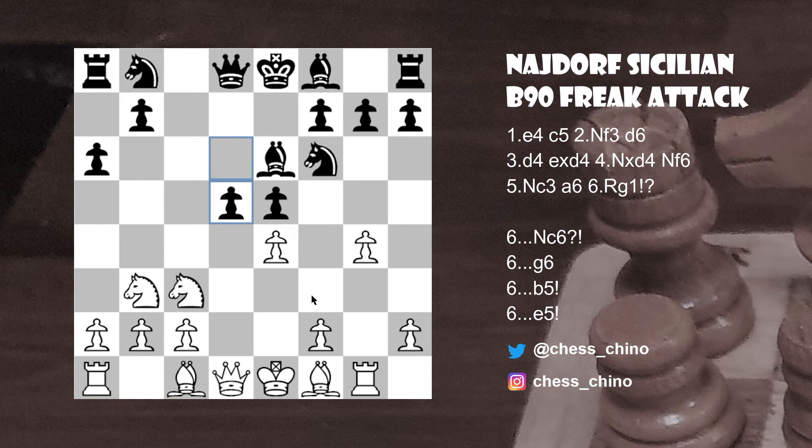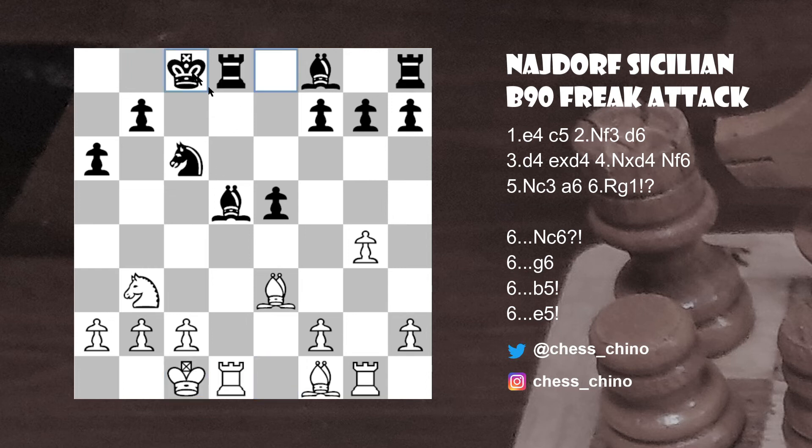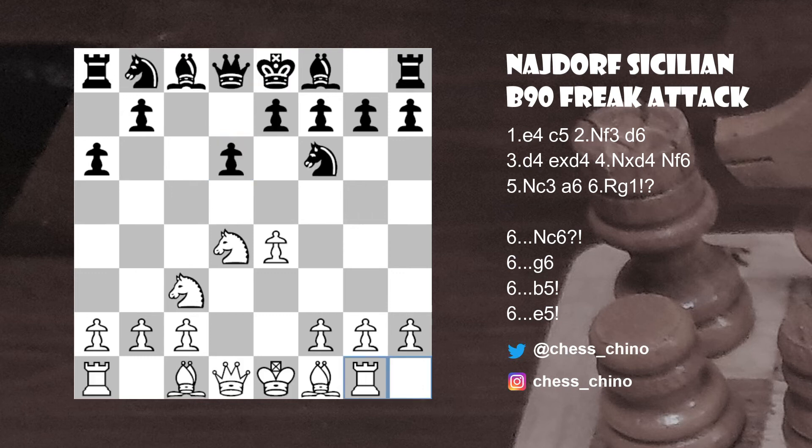After g4 and d5, the point is white doesn't have time for g5 because of Nxe4. The usual reply is to capture in the center, and after some major trades we get a roughly equal position, where white usually goes Bb6. Black is equal after either Rd7 or the more popular Rd6. This is the equalizing line I'd recommend if you're playing the black pieces.